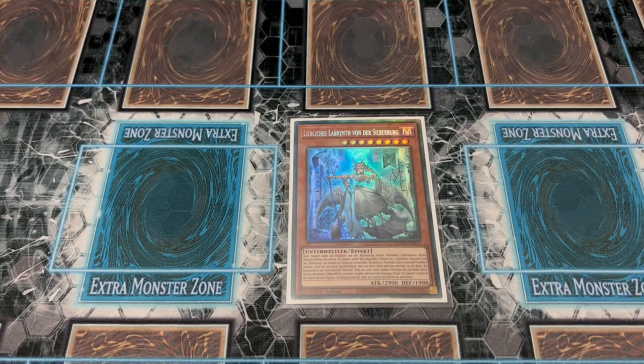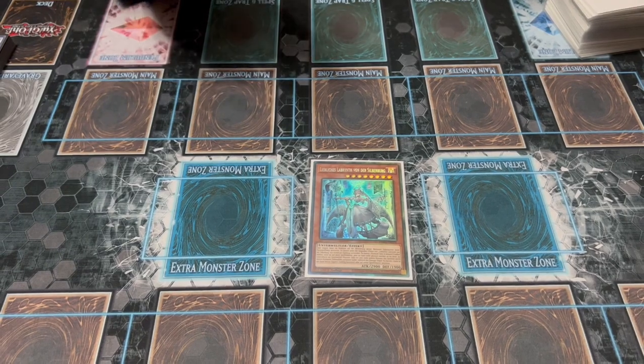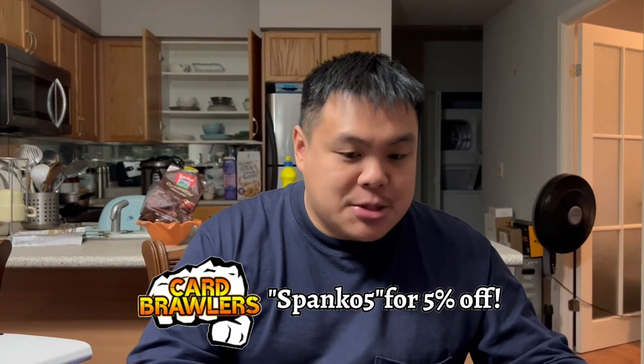Destroying a hand card becomes more relevant in later game scenarios. More importantly, while on the field, once per turn you can target a normal trap in your graveyard and reset it, but that trap can't be activated unless you control a fiend. This lets you reset removal, reset certain floodgate normal traps, and loop them on your opponent's turn to keep shutting them down. You want at least one copy even though it can be a brick, because resetting normal traps creates crazy lockouts, especially against tier one decks.